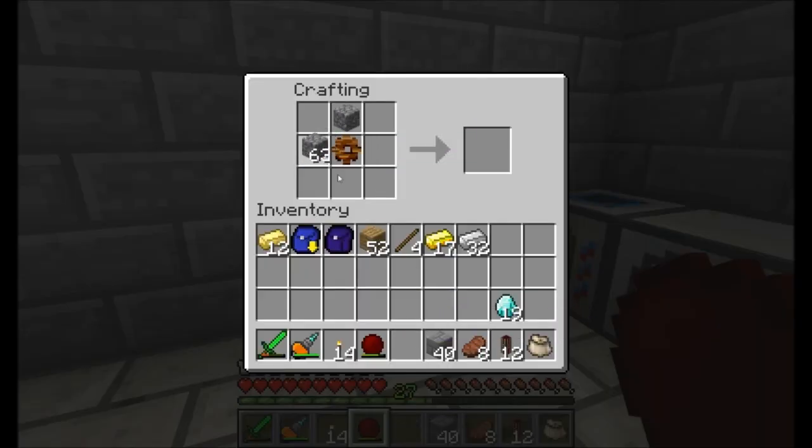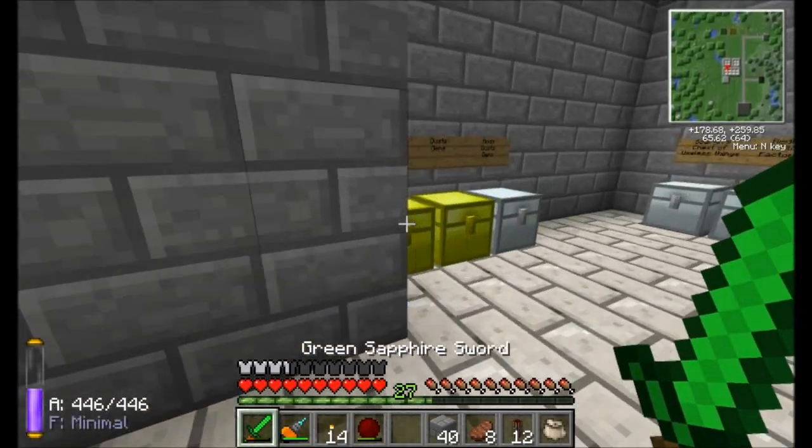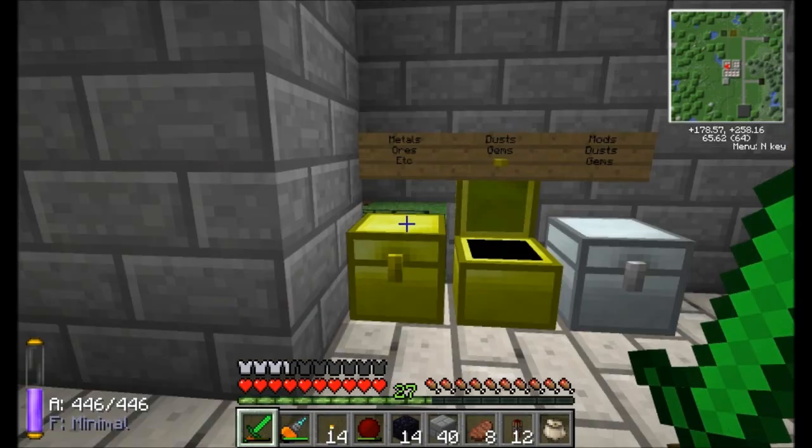Getting started — gonna need a stone gear, upgrade that to an iron gear, and then up to a gold gear, and then finally a diamond gear, which you probably haven't seen yet this season. This is the diamond gear — quite expensive, four diamonds. Holy cow. Also gonna need some obsidian, I think I need a little bit more redstone, and that ought to do me.